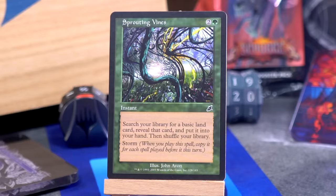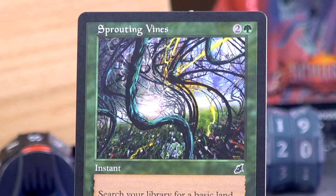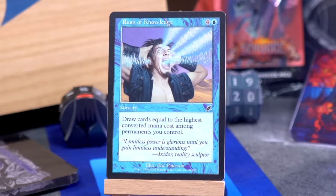Sprouting Vines — two and a green for an instant: search your library for a basic land, reveal it, put it into your hand, then shuffle your library — with Storm. That could get you a lot of lands. Also, this art by John Avon is wild. Love Sprouting Vines.